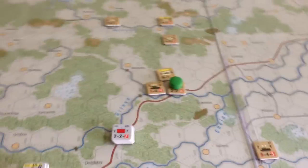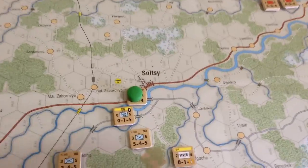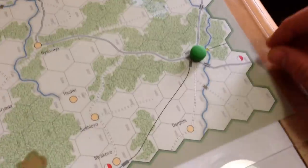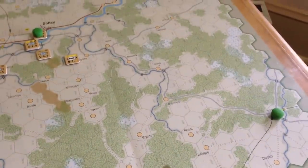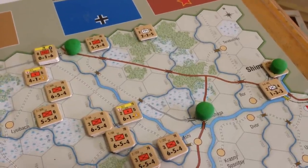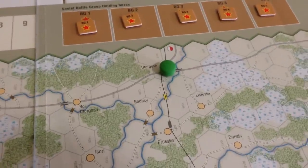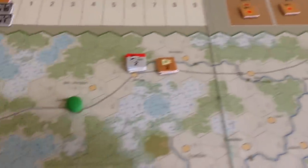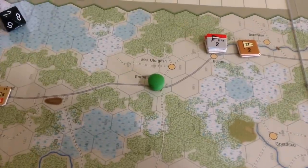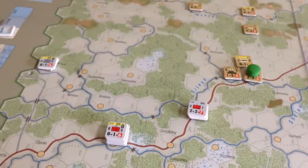The green markers on the map are the victory point locations. There's Sitnia, Soltsy, Volot down in the southeastern part of the map — not easy to get to but it can be done — and then three around Shimsk, which I call the little Shimsk Triangle. And of course there's Utragorsh and Gorodichie. Those are all the victory point locations we're shooting for as the German player.